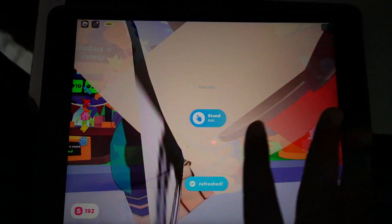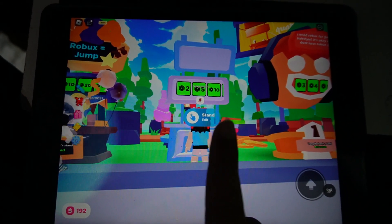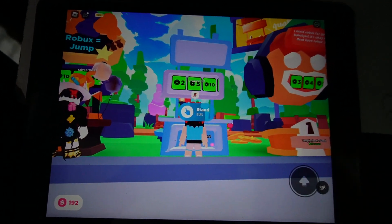So that's how you can make your stand. Make sure to make a game pass before making a stand. Hope you liked it, and if you still have doubts you can ask in the comment section. Till then, bye!